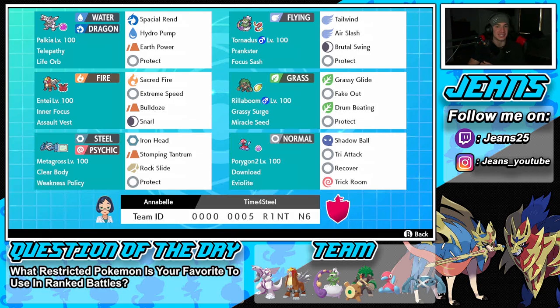Entei's moves are Sacred Fire for STAB, Extreme Speed for first-turn priority, Bulldoze to proc Metagross's Weakness Policy and provide speed control, and Snarl to drop opposing Pokemon's special attack. Next to him is going to be Rillaboom, who is still dominant in this game. Rillaboom has Grassy Surge, Miracle Seed so his Grass moves hit harder, Grassy Glide as his best move, Fake Out for flinches, Drum Beating for huge STAB damage, and Protect.